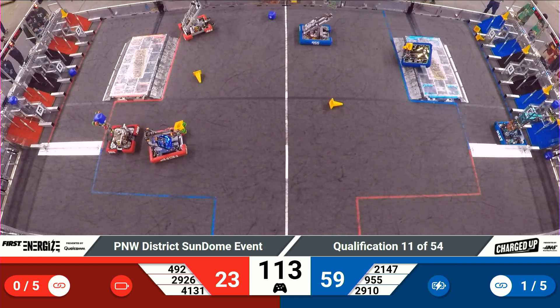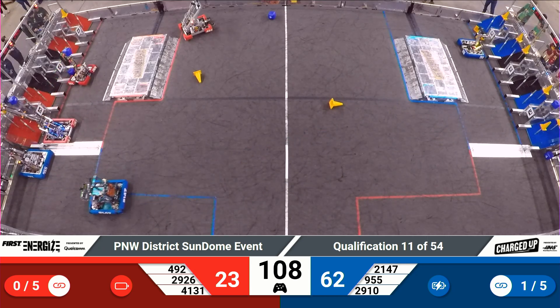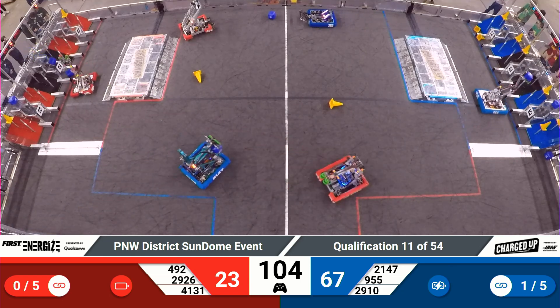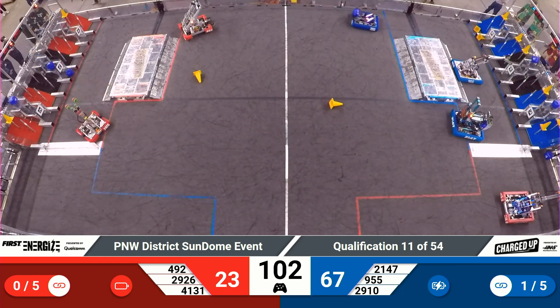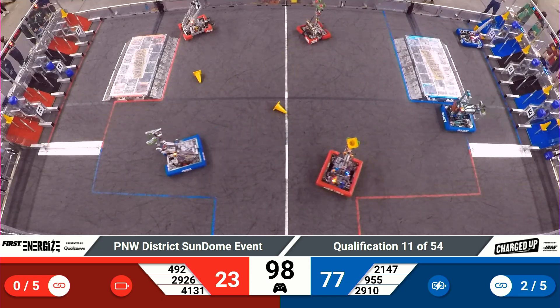RoboSparks out of Wapato moving forward, Purple Cube ready to go, just getting out of the way there. Alliance partners the Iron Patriots there — Iron Patriots, five points, high row score. Middle row score there from the RoboSparks as they drop that off for three points.